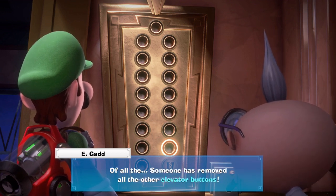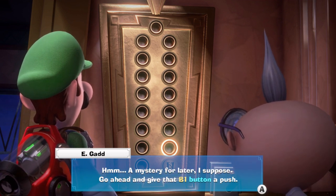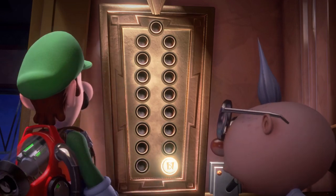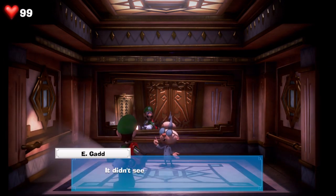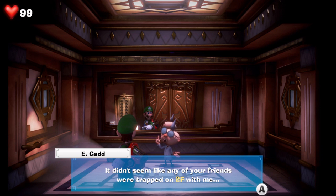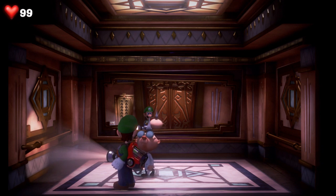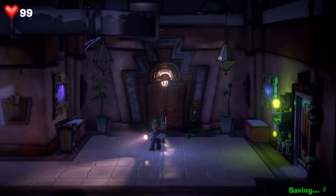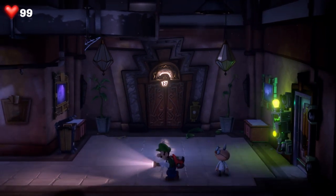Of all things — someone has removed all the other elevator buttons. That's rude. What's going on here? A mystery for later I suppose. Go ahead and give that B1 button a push. It didn't seem like any of your friends were trapped on the second floor with me — they must have been taken to one of the floors higher up in the hotel, which means we're going to need those elevator buttons. Basement was through here — oh maybe not, so this way.